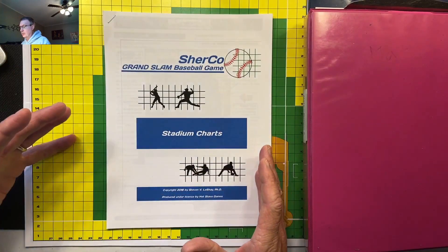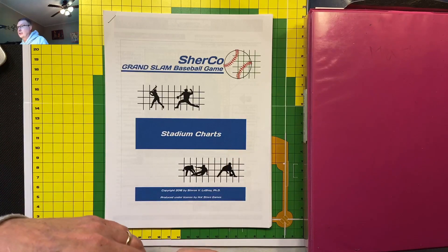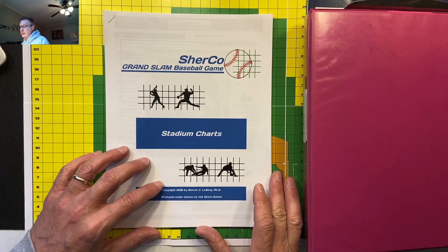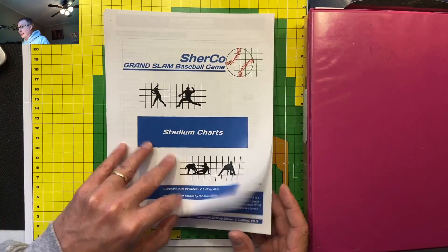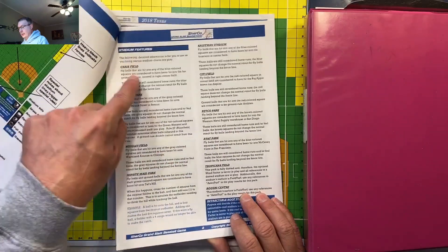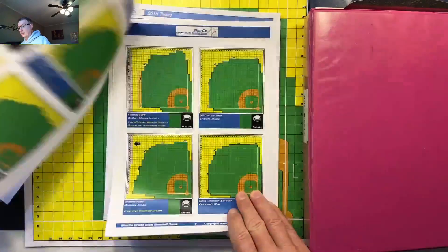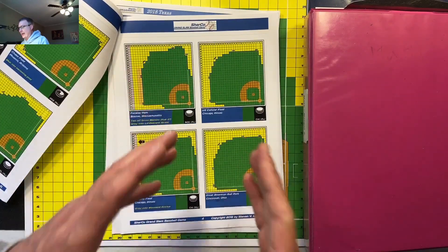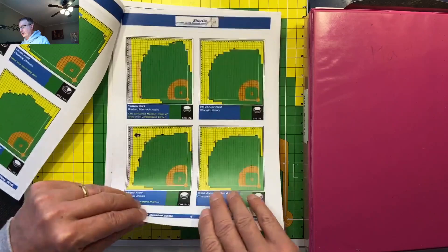With Shurko Baseball, the driving force is the playing field and the ability to position your fielders however you want. You need to play it a few times to figure out where you want to put your fielders. You also get stadium charts, which give you stadium features of each field and show you how to set it up on the field. All your fields are here.